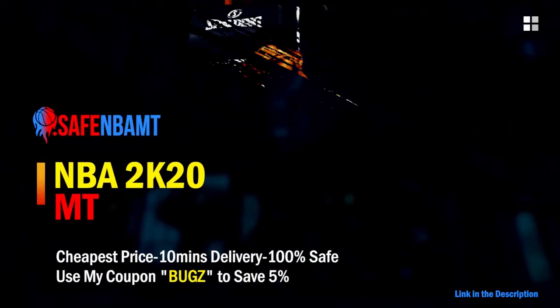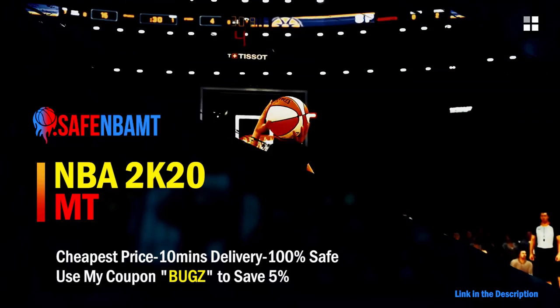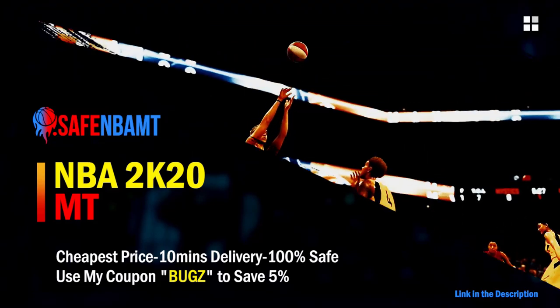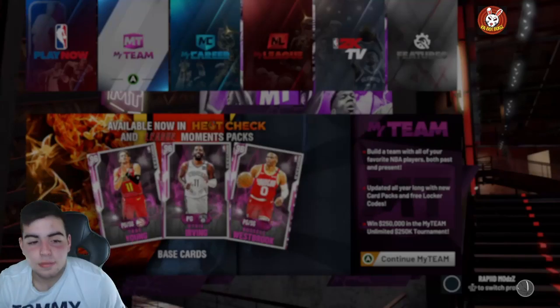What's good guys, if you want cheap, fast and reliable NBA 2K20 MyTeam coins, head on over to nbasafe.com and use code 'bugs' for five percent off at checkout. What's good YouTube, it's your boy Bugs back on another NBA 2K20 MyTeam video.